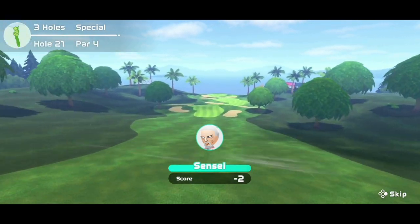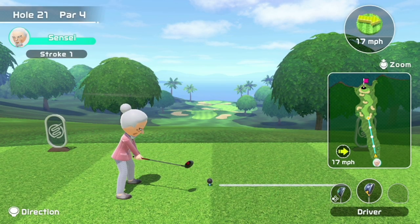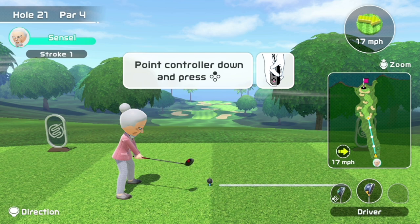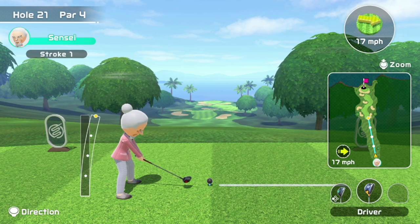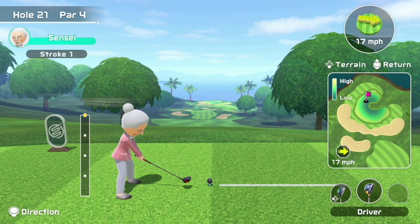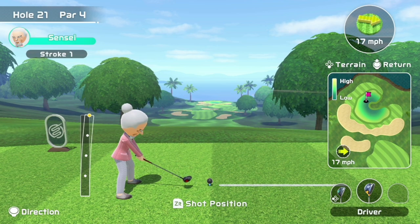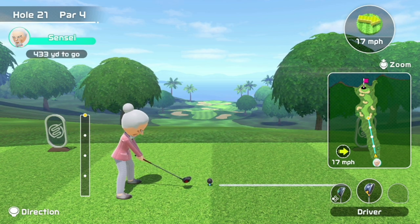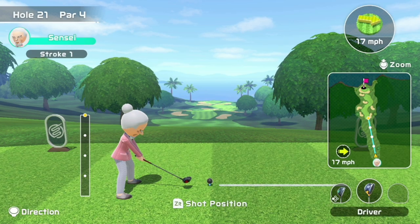Moving on to hole 21 — this is the last hole of the special course and the last hole in the entire series. I think hole 21 is the easiest special hole to birdie, and the reason is because it's so easy to get onto the green in two strokes. Yes, the green is disgusting and hard to putt, but you can put yourself in a position to putt for a birdie almost every time. Even if the wind carries you too far, or you mess up stroke one and land in the rough, you can still chip onto the green. Even if you land in the bunker, you can still chip onto the green — so stroke one isn't all that important.